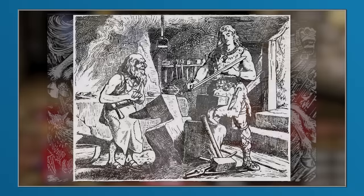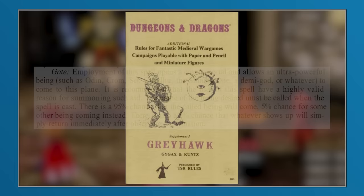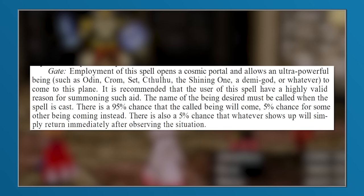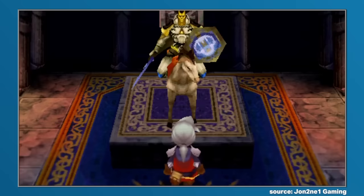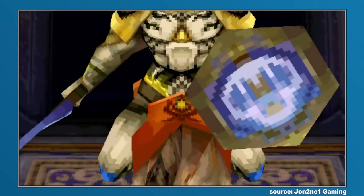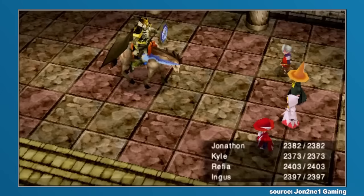Within Dungeons and Dragons, Odin would first appear in the Greyhawk supplement, with further context being added as Dungeons and Dragons grew out. Within this particular lore, Odin would also be associated with Sleipnir, a staff assumed to be Gungnir, and Gram, dubbed Odin's sword that would be wielded by Sigurd. But when Odin appeared within Final Fantasy III, even though some of these unique traits would be apparent, plenty of original traits would be overlaid to create a unique interpretation of the Norse god.